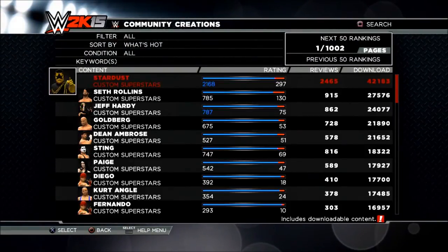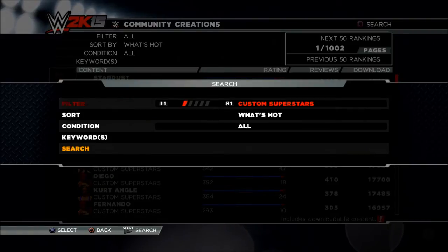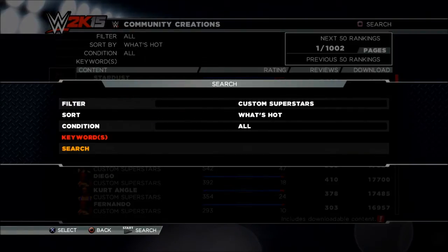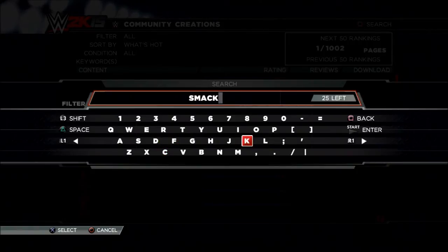I really hate the limitations they put on this, but what you want to do is hit the Square button to bring up the search, then L1 to filter to custom superstars, and in the keywords field — all one word — you're going to want to put 'smacktalk'.